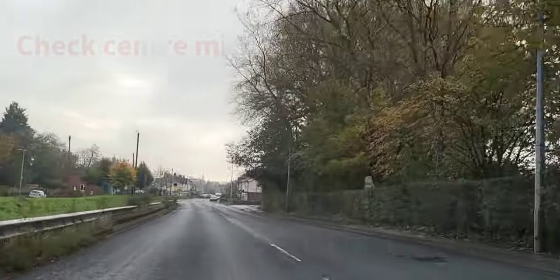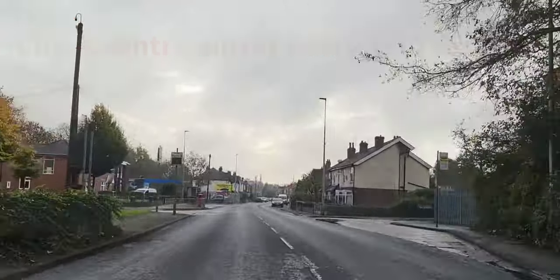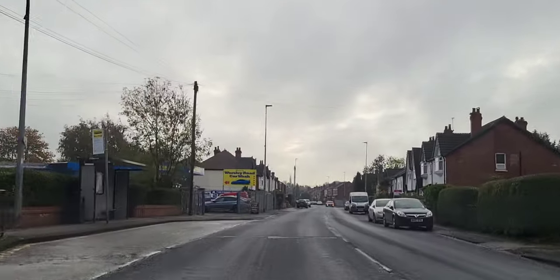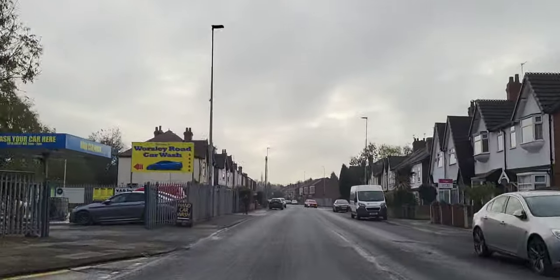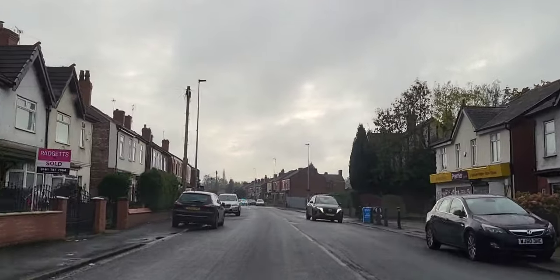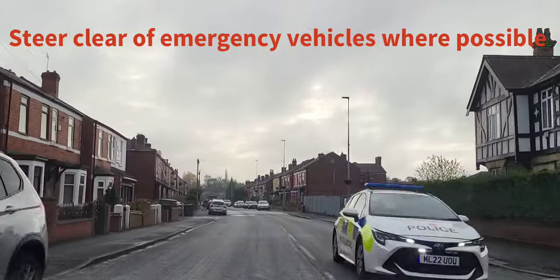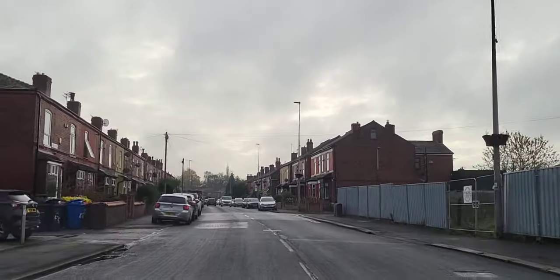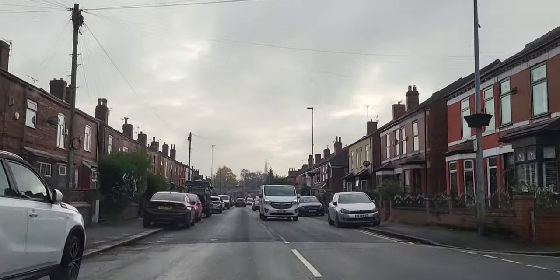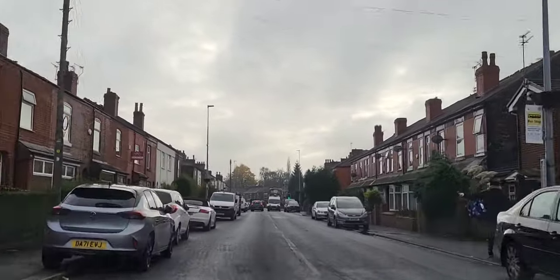Checking my central mirror - I've got a car behind me, it's keeping its distance, not tailgating me, keeping up at 30 mile an hour. Now the road ahead has parked vehicles, not just on one side but on both. I've checked my central mirror and eased off to the mid-20s. There's a police car coming - not much I can do because it's on the other side. I just eased off. The car on the other side moved into the curb to let them pass, so I just eased off - there was no real need for me to move to the left because they had already left the police car enough space.